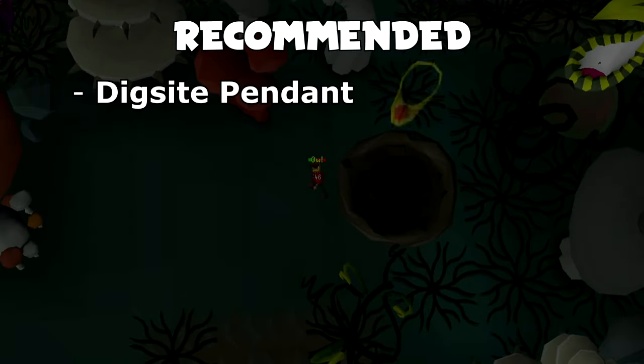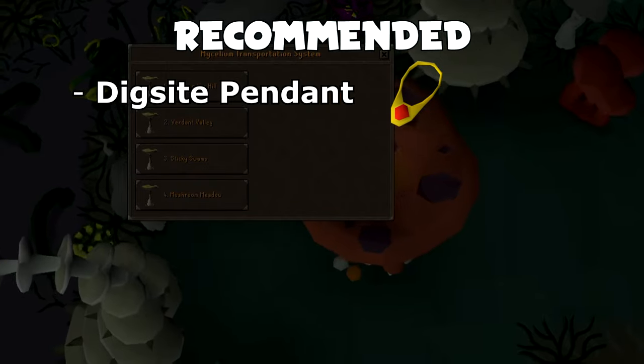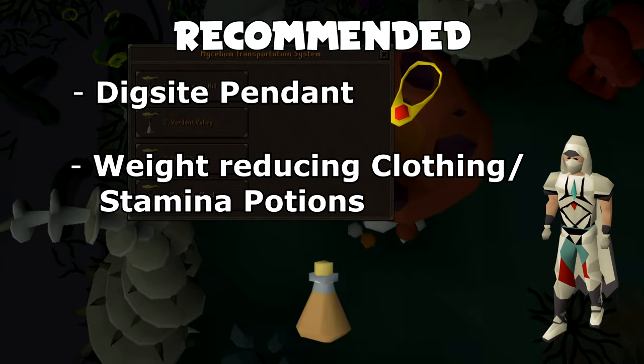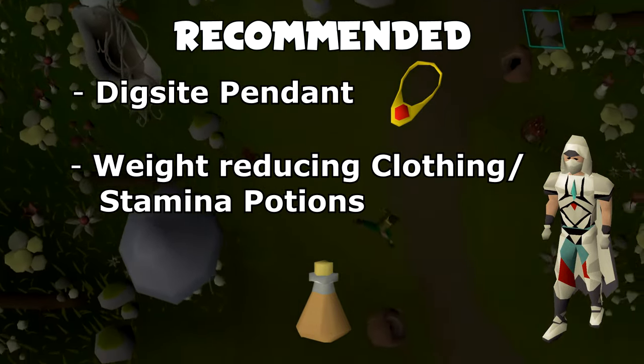You can use Saradomin Brews or Anglerfish to boost beyond your max HP. I'm going to recommend a Dig Site Pendant with multiple charges for quick and easy access to Fossil Island, although it's not necessary. You'll also want weight-reducing clothing and maybe a stamina potion or two because there will be lots of running.